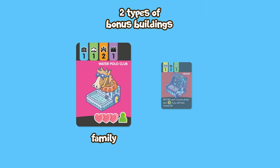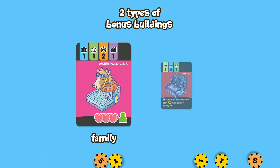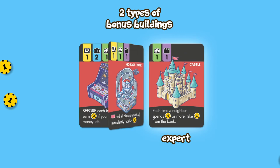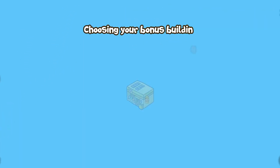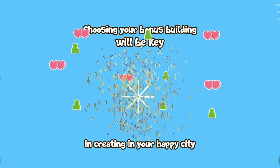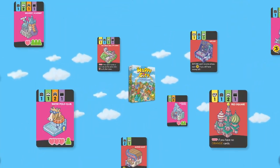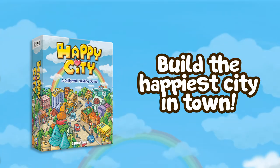There are two types of bonus buildings. You can either use the family mode, or the more strategic expert version, which offers more interactions with your opponents and different paths to victory. Your choice of bonus buildings will be key in creating your happy city. With over 50 bonus buildings in the box, no two games will be alike. Happy city! Build the happiest city in town!